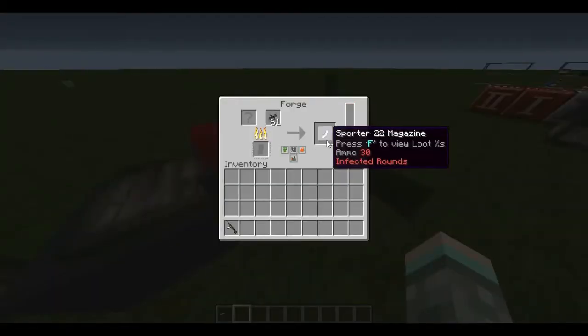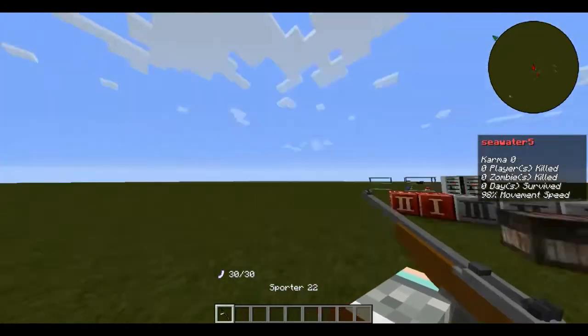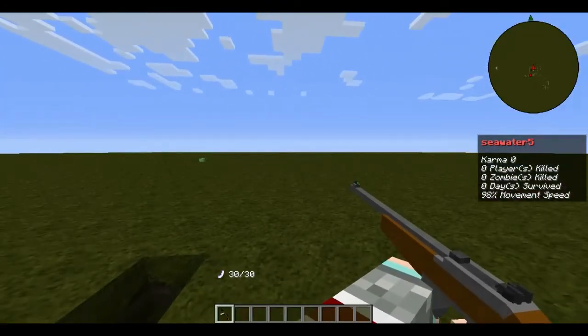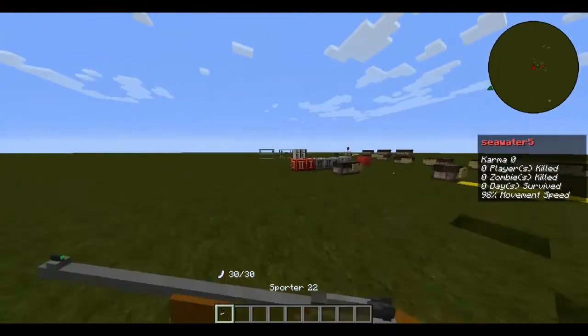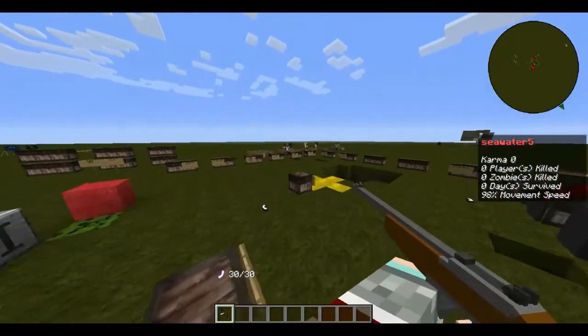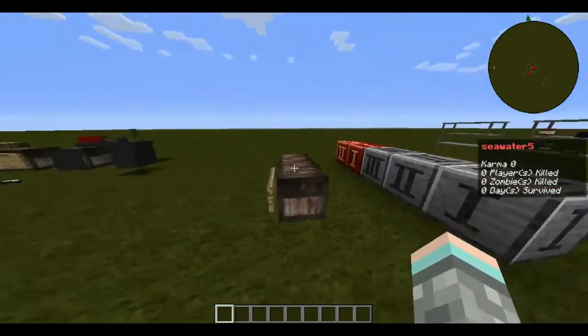Next is infected ammo, which will infect players that you shoot. It makes green particles appear when you get RIB — a status effect that can happen if a zombie hits you enough. You can also bleed from damage in this game.